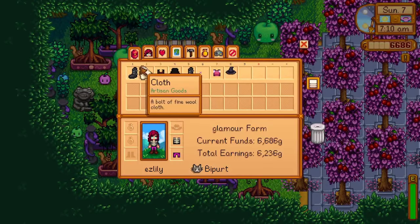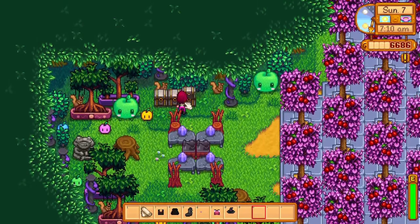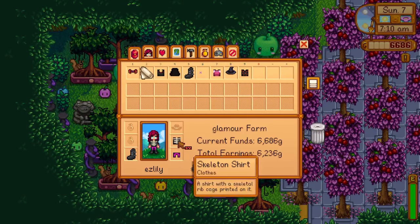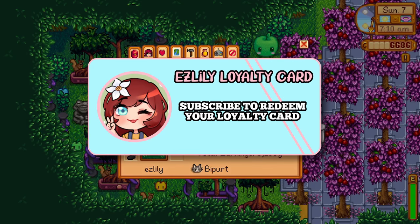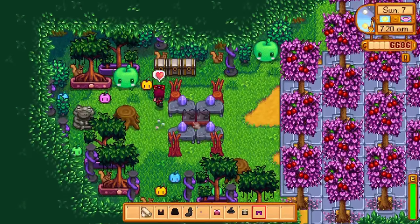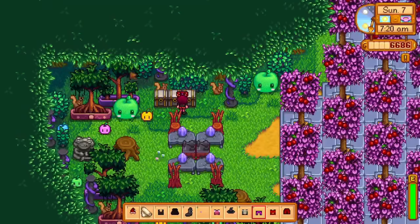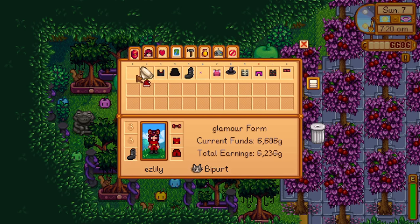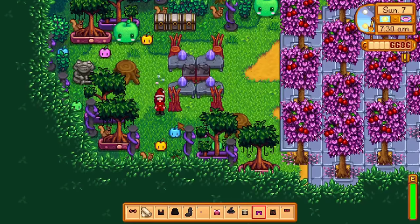Do you already have a unique cute character? Consider joining my Discord and sharing a screenshot — bonus points if you have a matching hat on your horse. If you haven't already, hit that subscribe button for tons of videos on my favorite game. Hopefully some of these tips have helped you out, and if you have any of your own tips please drop them in the comments below. I'll see you in the next video.